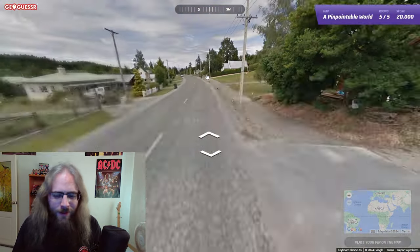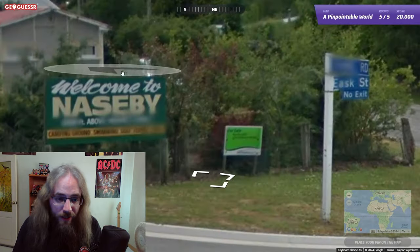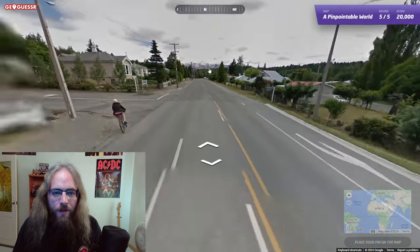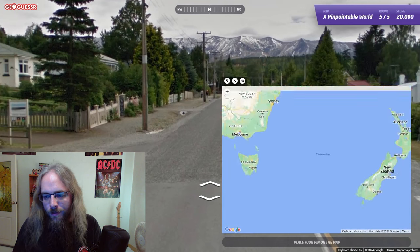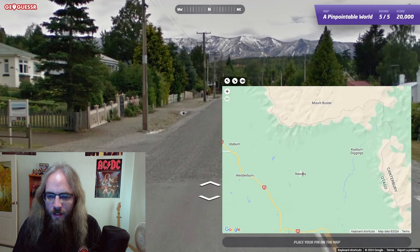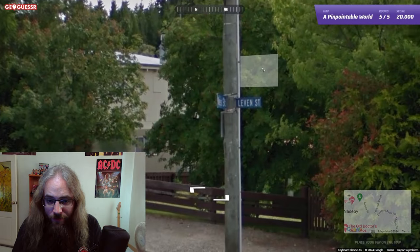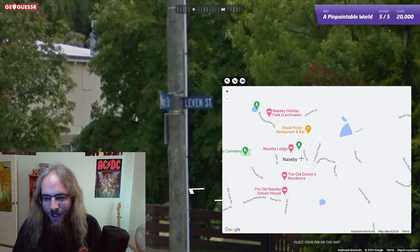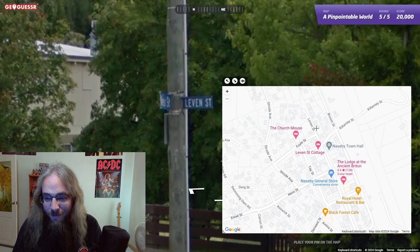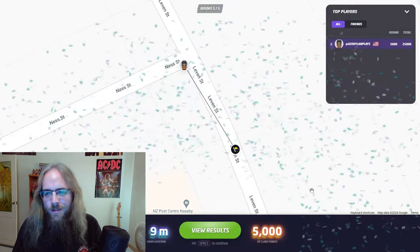The Falconer. Welcome to Naseby — telling us the sea level? 2,000 feet above sea level? There are snow-capped mountains there — we're in New Zealand for sure. And those are to the north, so we'll put us down here. Naseby — there's Naseby. Back to the beginning. What street are we on? Levin, or just Levin? And Ness — not a very big town. There's Levin and there's Ness. Naseby General Store right here — we did it folks. 9 meters, 5,000 points.